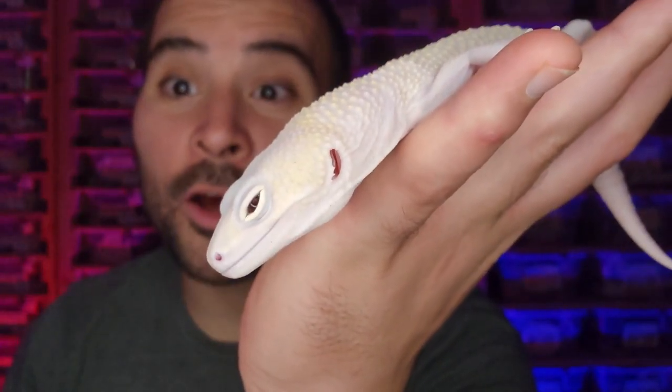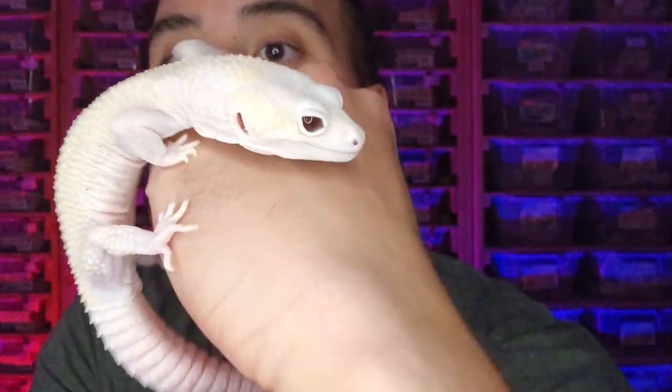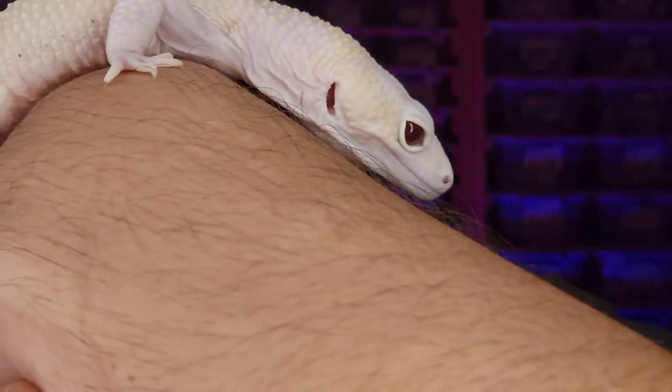So this is a Diablo Blanco, which is actually a little bit different than just a basic blizzard, which is why he is closing his eyes right now — because this is a blizzard plus albino plus eclipse. It gives the geckos a really nice reddish hue to the eyes, but this is still a pretty good representation of what a blizzard will look like compared to a Murphy's patternless.